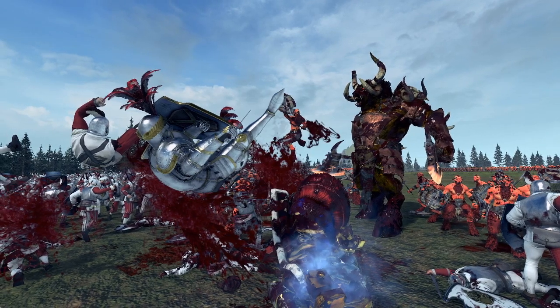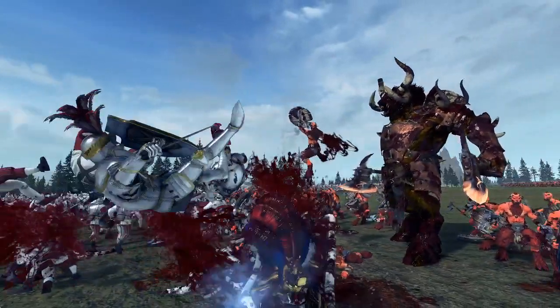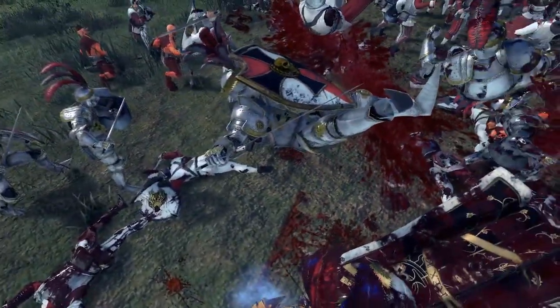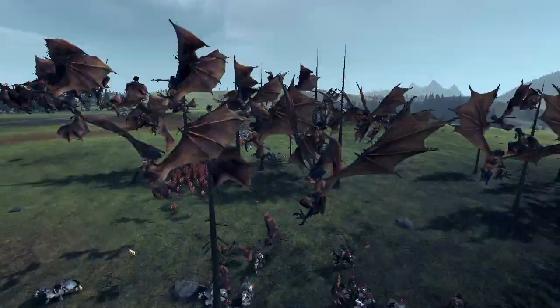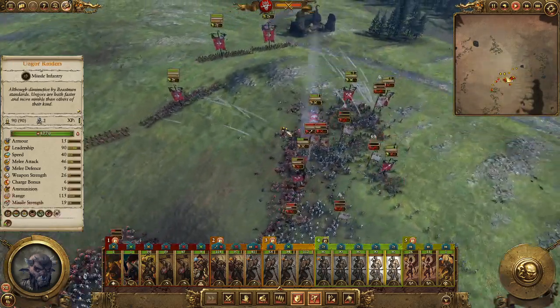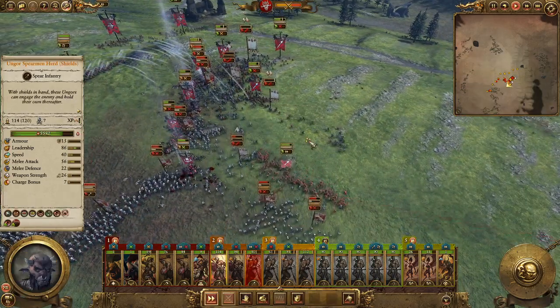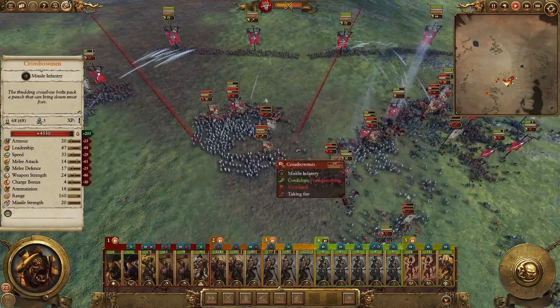The ally is sieging a settlement. Will we be dragged into that? I'd like to help if possible. Another turn. Someone is attacking me — no, they just demand a gift. Aversion is minus 100 — they hate us and want a gift? That's not going to stop them from declaring war on me, so no. Auto-resolving that. Devour the captives — yay, Salzemund is being raised again.